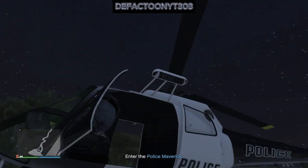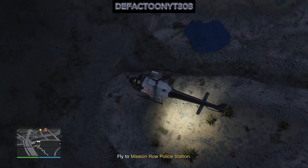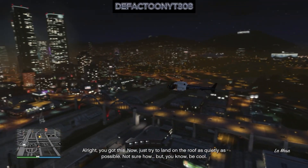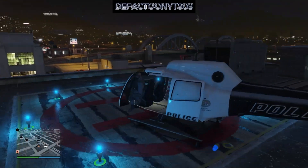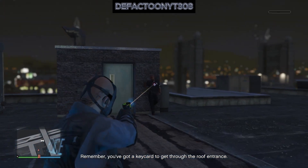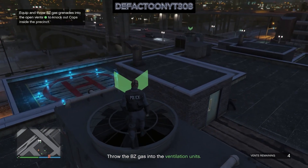Use whatever vehicle you want — you don't have to use the one you steal, you just have to steal it. All I did was land the helicopter right behind the police station, called the car, and it spawned behind me. You can see it on the map there — it's already there. Throw your cans.